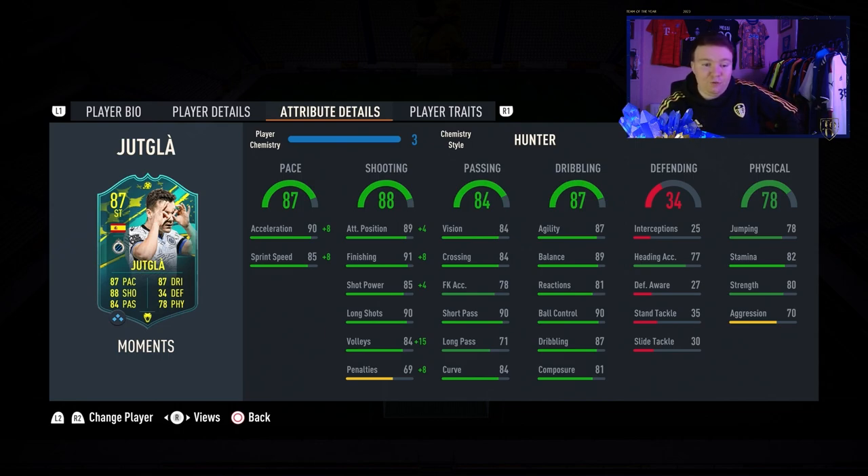Passing: 84 vision, 84 crossing, 90 short passing, 84 curve — decent passing there. Dribbling: 87 agility, 89 balance, 81 reactions, 90 ball control, 87 dribbling and 81 composure. So he can dribble and finish and he's got pace. He's also pretty strong — 80 strength, 82 stamina, 78 jumping and 77 heading.